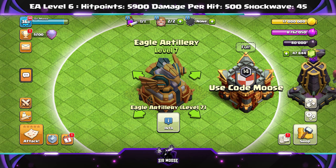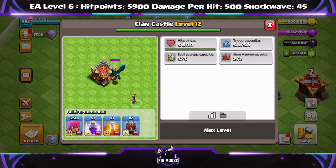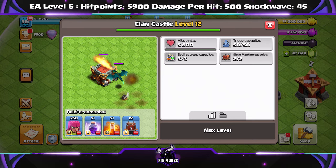Also, we're going to be getting a new level on the Clan Castle, which is amazing. It now means you can get two siege machines donated. That's going to be great — it's going to give you more options on the battlefield. Nothing not to like there.